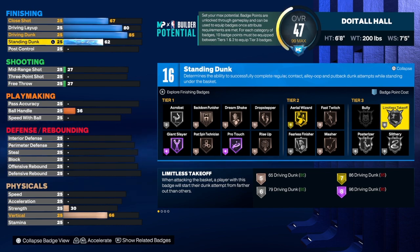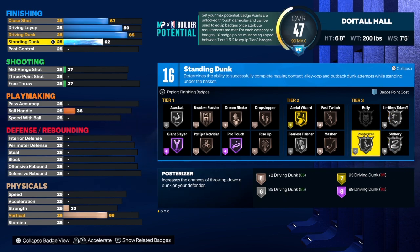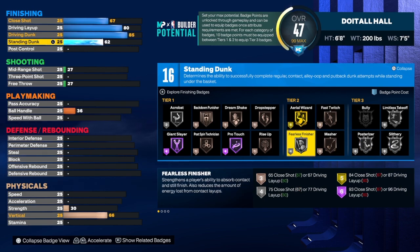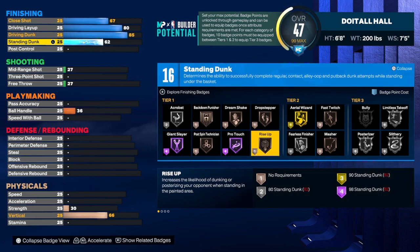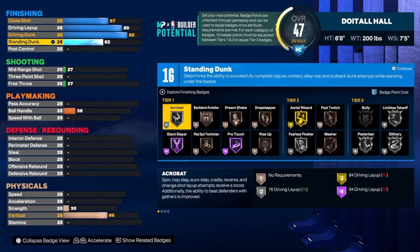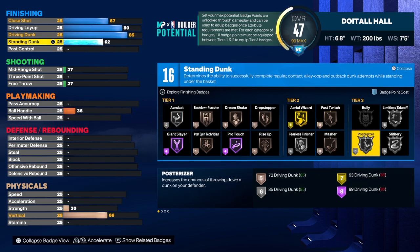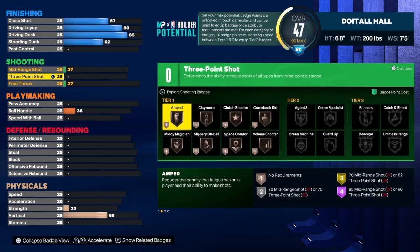I love standard dunk and you do get the standard dunk animation with this build. With those 16 badges I would go with limitless takeoff, slithery, posterizer — that's 18. Then fast twitch — that's 21. Fearless — that's 25. Rise up if you want — that's 26. Throw in acrobat and that's about 28 badges total. We have 16 and need 12 more; we get plus six once we core a tier-three badge, so we need about six more — you can cap two badges in one category and you're set.